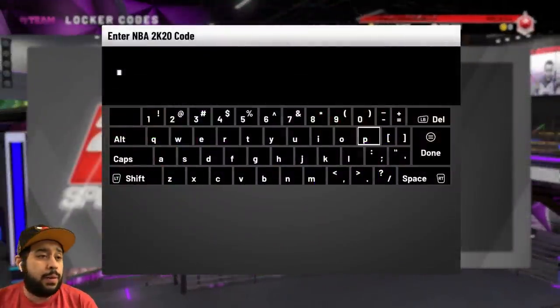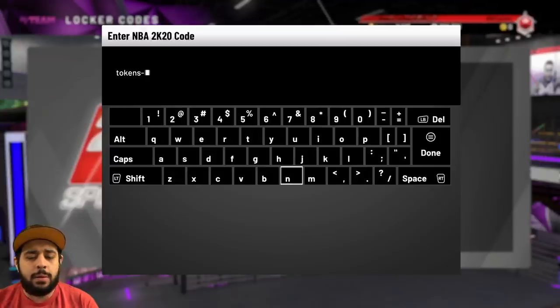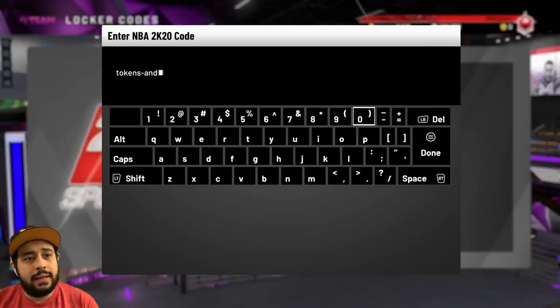2K actually gave us some really good Locker Codes. We got a Galaxy Opal Locker Code, some free packs, and some tokens. We might be seeing a token market update soon — I feel like the last time they updated the actual token market was a while ago. Hoping they bring us some new packs and stuff like that.